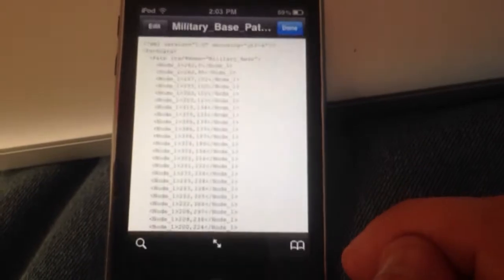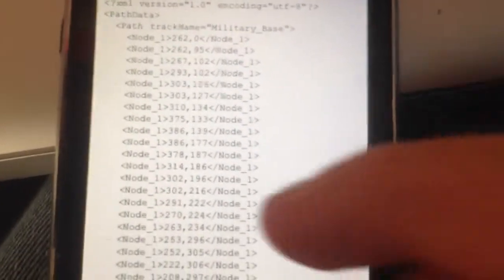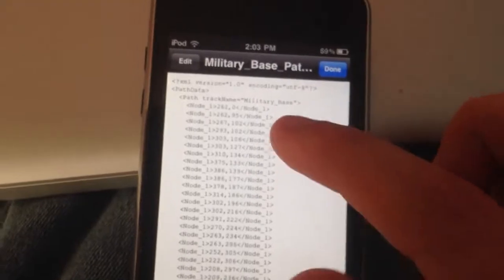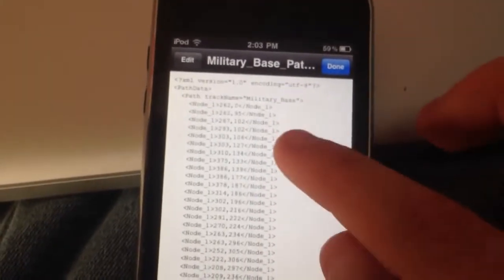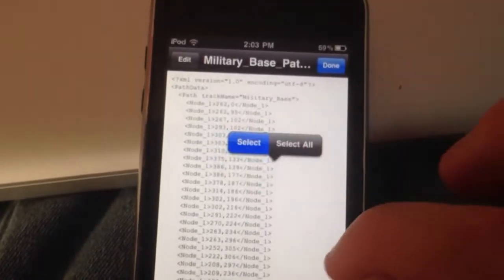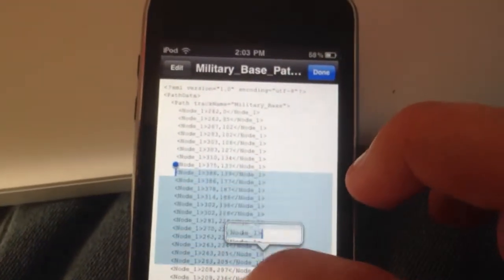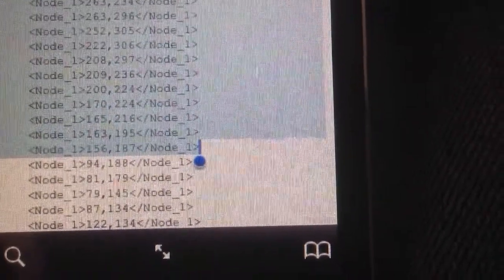As you see here, it's just a long list of nodes. The nodes are what the path the balloons actually take. So what I'm going to do is I'm going to select a section of nodes — not all of them, just a good section right here — and I'm going to select a little bit more. Make sure you include the open caret there and you include the end caret over here.